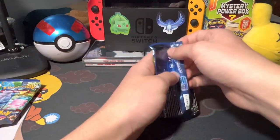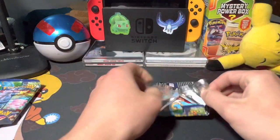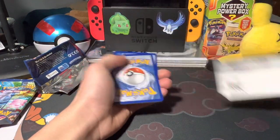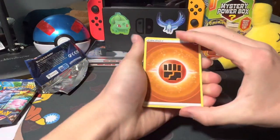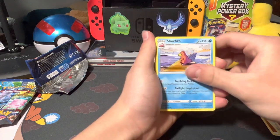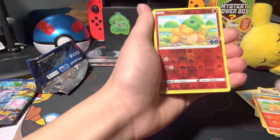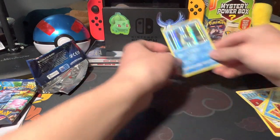Let's get into the packs. First pack — hopefully we get something good and rare, because in the last video we only got common rares. Here's the code card: one, two, three, four. It's a Fighting Energy. So we got Steelix, Slowbro, Moltres, Eevee, Pikachu, Squirtle, Mime Jr., Mime Jr. again, not Ditto, and a Lapras holo — that's nice!